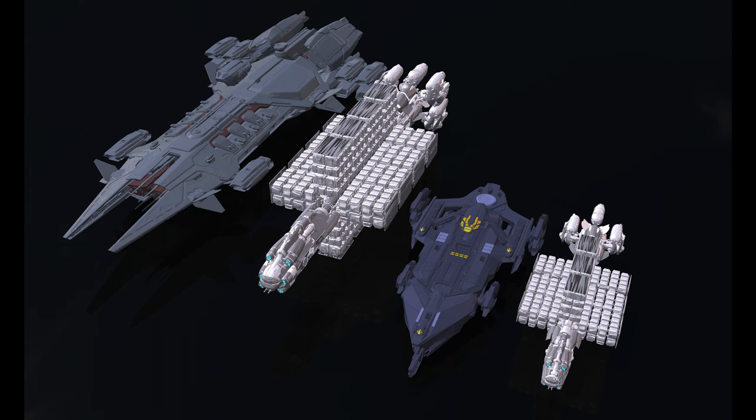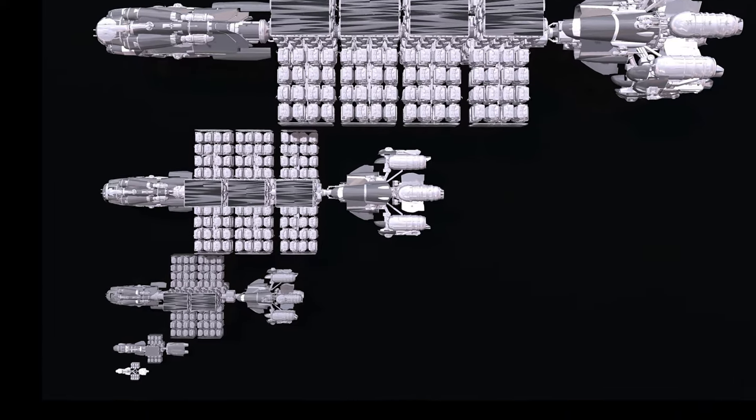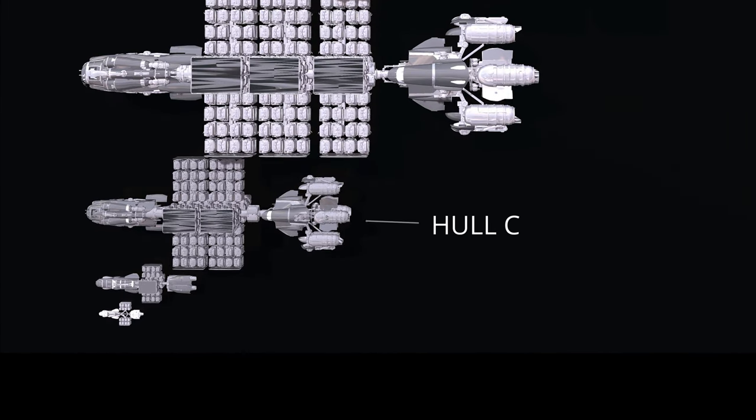The Hull E Extended is larger than the Idris and even leans towards the Javelin in size. The Hull C sits in the middle of the pack, intended to hit the sweet spot between smaller single-person transports and the massive superfreighters. The Hull B is roughly the size of MISC's own Freelancer series, but where the Freelancer is equipped for general utility and other roles, the Hull ships are for pure cargo transport.